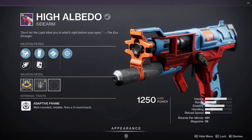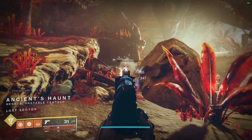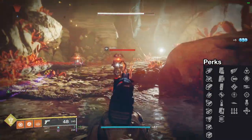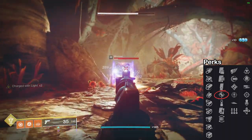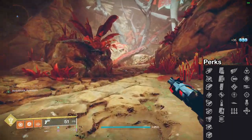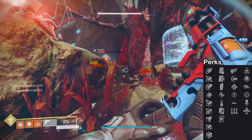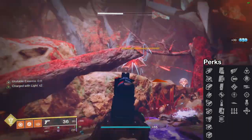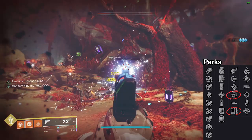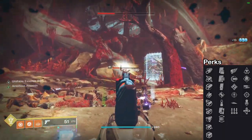Making its way into number 4, we have High Albedo. High Albedo is a 491 RPM kinetic sidearm acquired via Variks on Europa. For the god roll — column 1, you're going to want range and stability, so perks like Corkscrew Rifling and Small Bore should be your go-tos. Column 2, my top pick is Accurized Rounds for that flat increase to range, though Tactical Mag or Appended Mag also work. For column 3, there is no single best perk — it depends on your playstyle. If you want a traditional reload perk, go with Threat Detector; if you want improved stats, go with Surplus. I'll suggest some column 3 and 4 perk combinations that I'd consider god rolls.